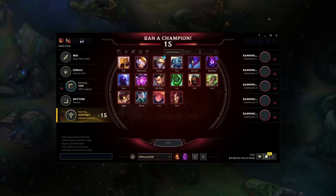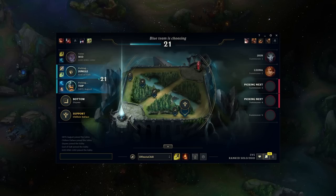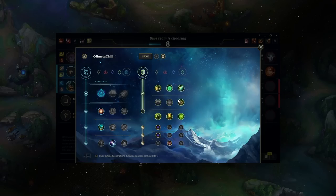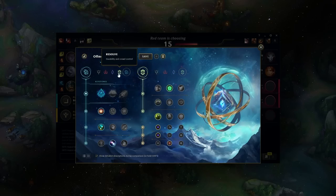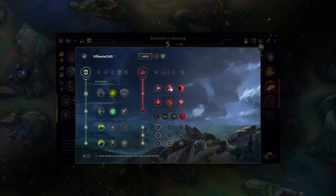Zeri is the ban on this patch. Setting up runes: we're going Glacial Augment, Hex Flash, Futures Market, and Approach Velocity. Probably aftershock — yeah, I'm just going to go Aftershock, and then Ultimate Hunter and Zombie Ward.